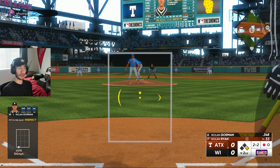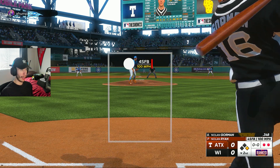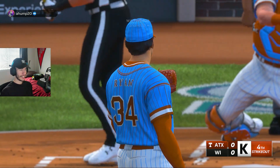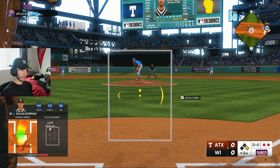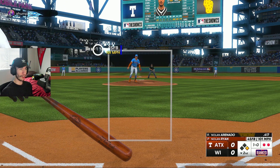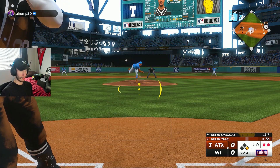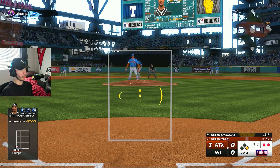Now Nolan Gorman in a 1-0 count — my opponent's throwing down to second base even though our 70-speed runner isn't trying to steal, and now it's a 2-0 count. With Nolan Ryan, somebody that doesn't have the best control, maybe watching until two strikes could be a good idea. Full count to Nolan Gorman — his brother Nolan Arenado is on deck. Two outs with my number nine hitter up. If we don't get Harper another AB this inning, he's at minimum due up in the bottom of the third.